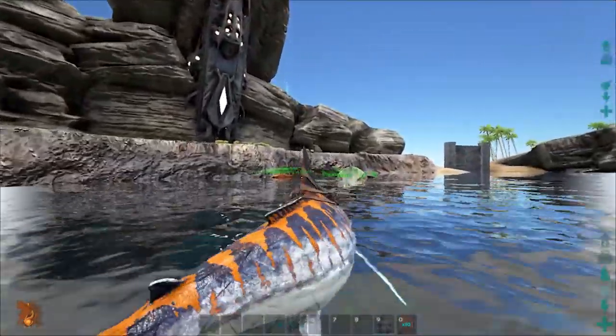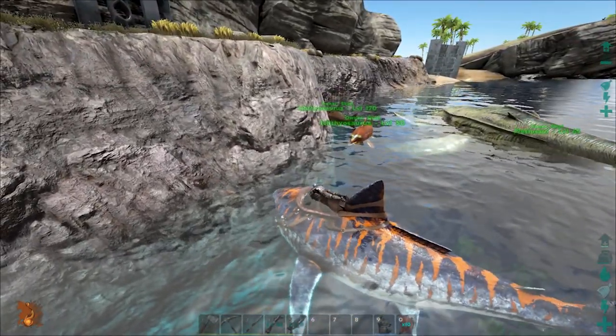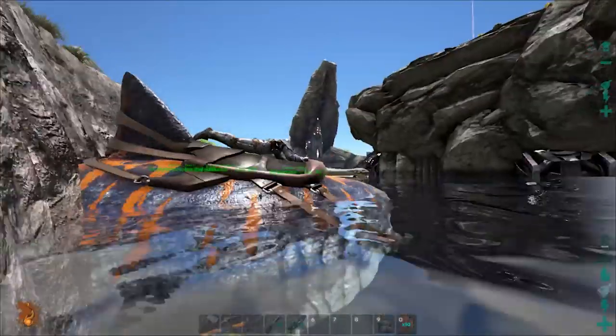Oh yeah, I see it over there - the red thing. One has a saddle and the other doesn't. Do you want to pause it and then we can try to find some taming supplies?